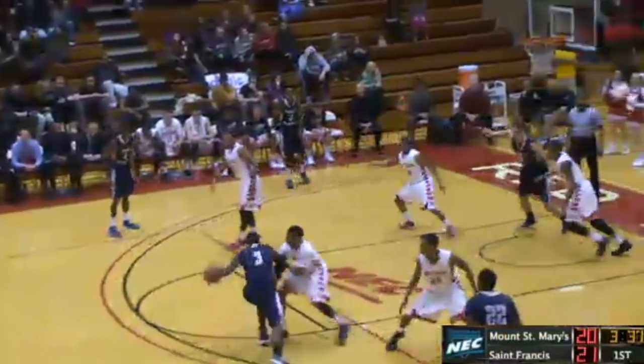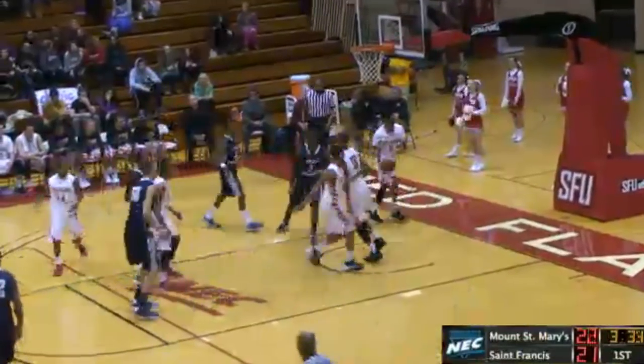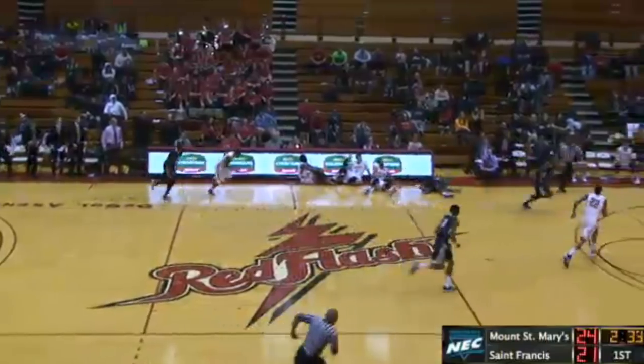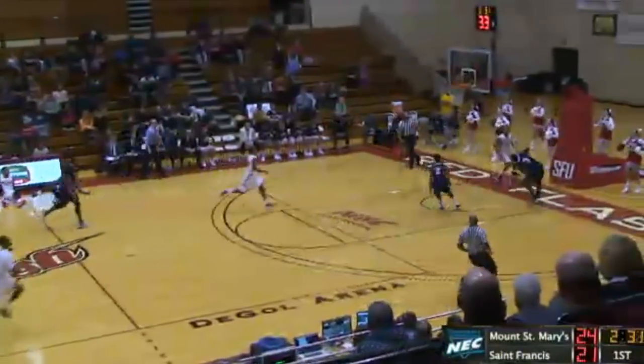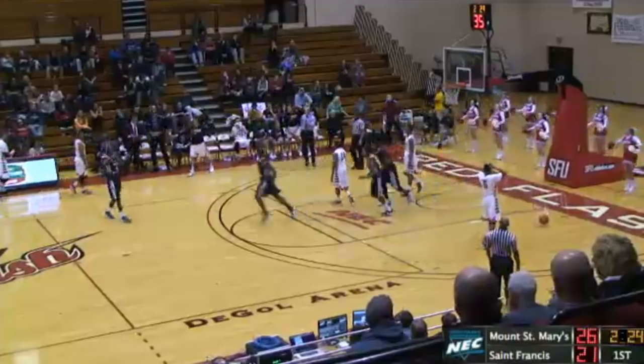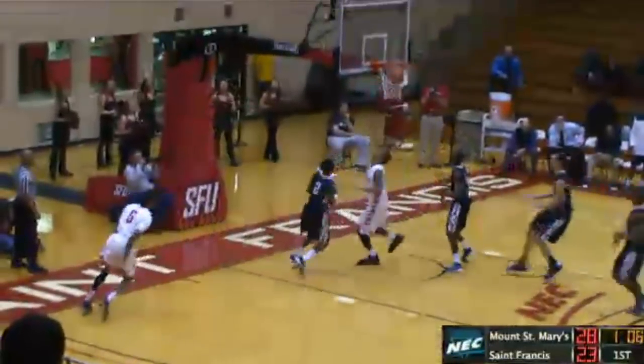Cross court. Prescott tries to penetrate, does. Puts up a runner and puts it up with the left hand. He scores. Greg Brown loses it. Pass underneath to Sam Prescott. Prescott lays it in, just like that. Steal it — Steph Wyatt. Another steal. Ben Malone gets it right back, right down the center. Earl Brown lays it up and in.